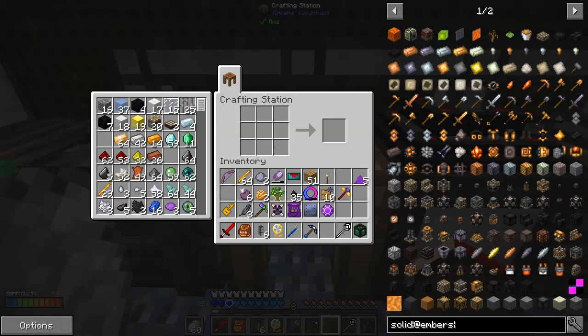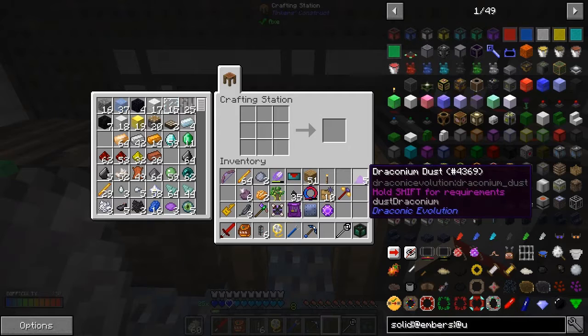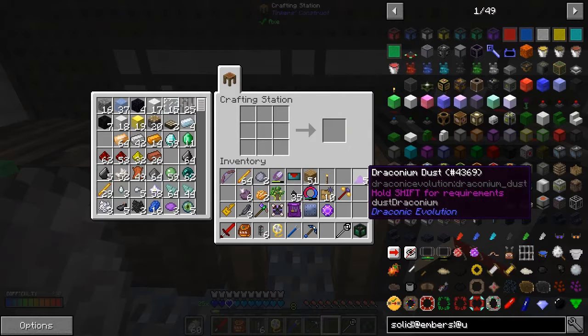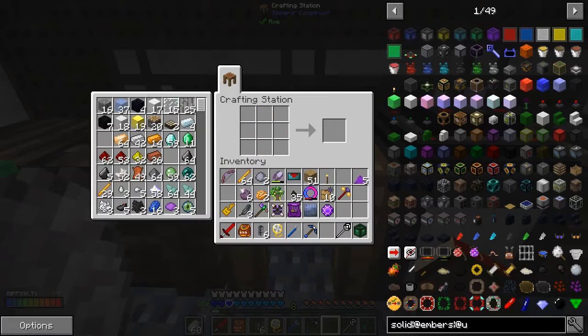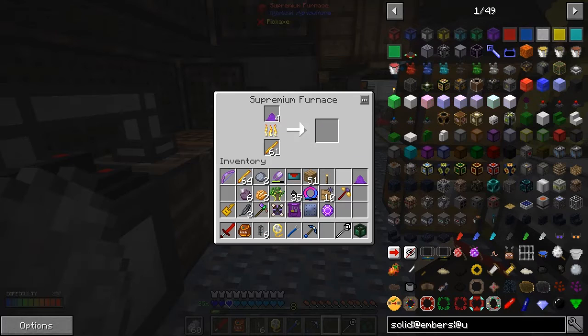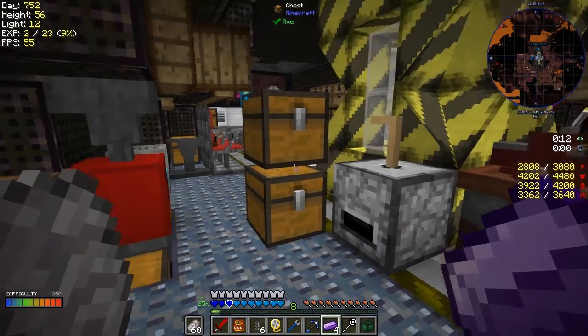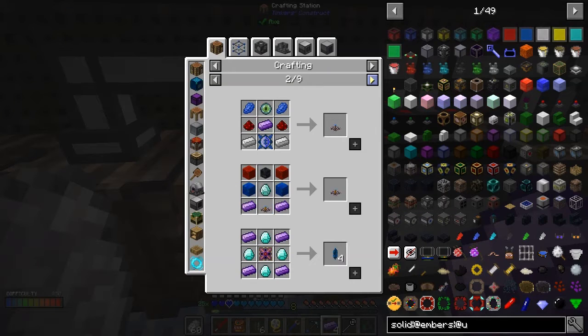The uses of draconium dust - basically just melt it in an ordinary furnace to give us four draconium ingots. You can make other things with the dust and I think you can get the dust by grinding up stuff. Let's just put four pieces into here, that'll give us four draconium ingots, and with those draconium ingots we can make a seed. The uses of that - lots of things to do with draconium.